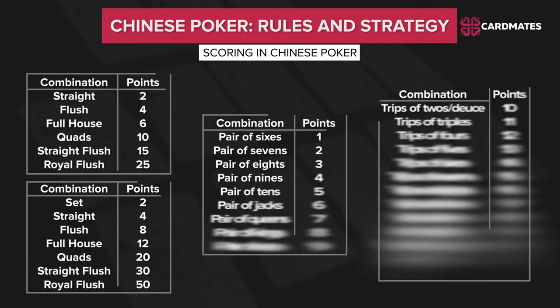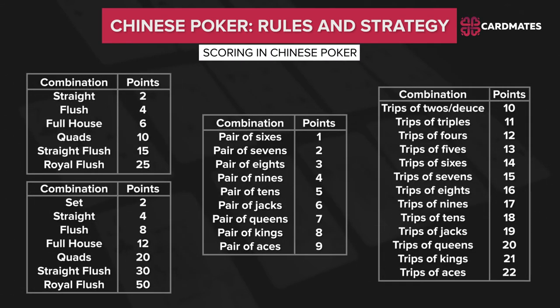Scoring in Chinese Poker: points are accrued depending on the combination you've managed to collect. If a player beats his opponent in all 3 rows, he gets 6 bonus points. If the player has been scooped, he must pay 6 bonus points to each contestant. Points are counted after all players finish laying out their combinations. A scooped or dead hand is a situation where your combinations are drafted in the wrong order — for example, collecting 2 pairs on the bottom box but placing them in the middle box. Scoop also cancels any bonuses you've earned.